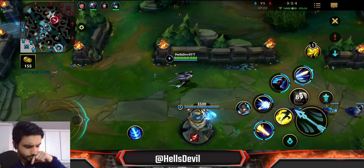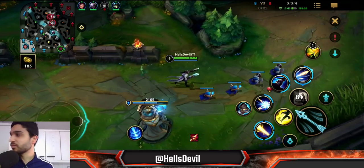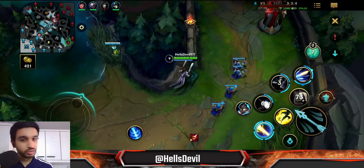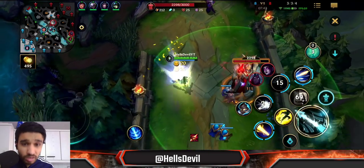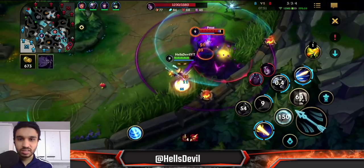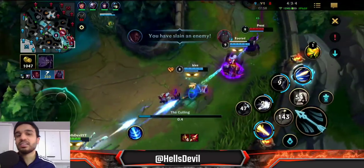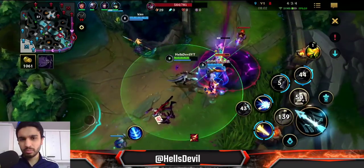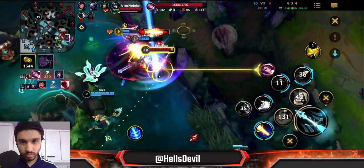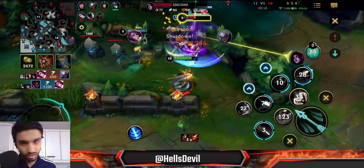Lucian is actually pretty decent into Fiora because you can run away and juke around her vitals. He's so unique because he can constantly dash around — I believe he's the most mobile ADC in the game, maybe tied with Vayne. Here I'm dodging — sadly didn't dodge that one. Morgana used her stasis there for some reason, which forced me to use my Flash and my ultimate. More often than not, the ultimate is just a finishing tool, but you can also use it to maintain safe distance.